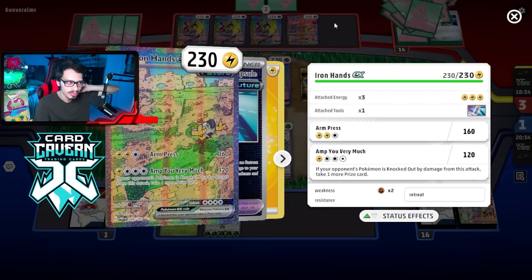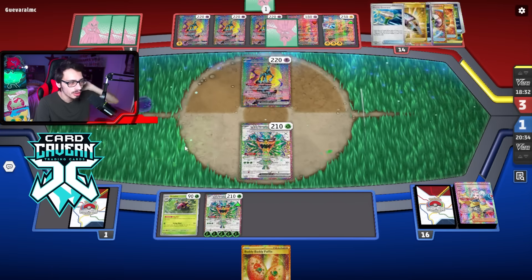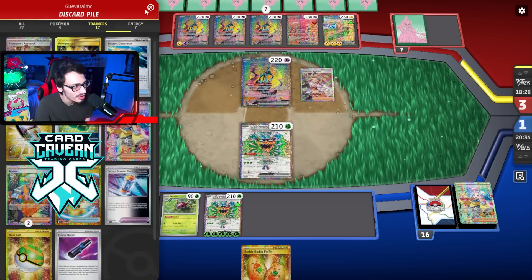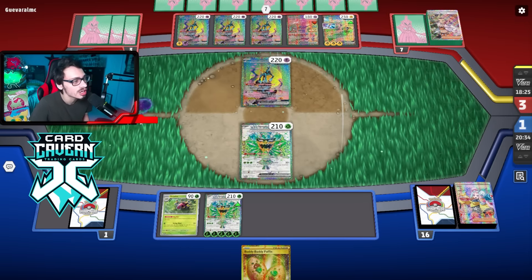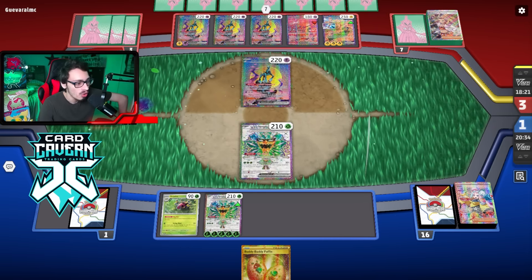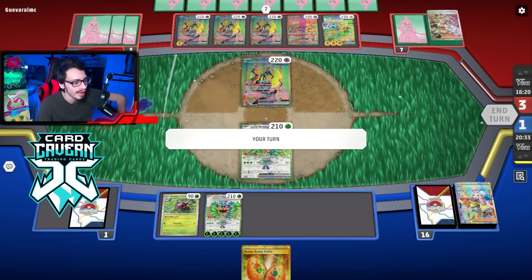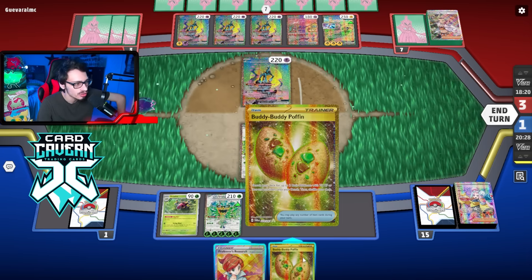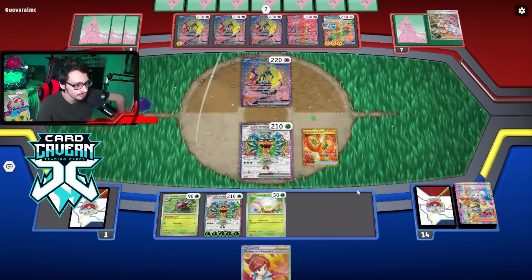Generator — that should be their last energy. Poké Gear — do they have Arven? They could win this actually! They might be able to Amp for game. They have another energy and a Generator — they just might Amp for game. They need a switching card but should probably be able to do that. I actually think I might lose here — holy smokes! No shot — okay, they pass.